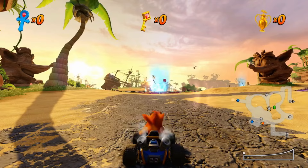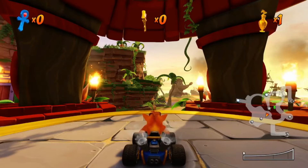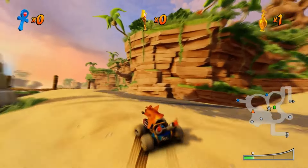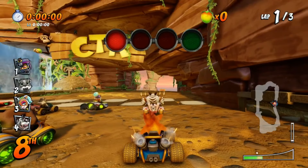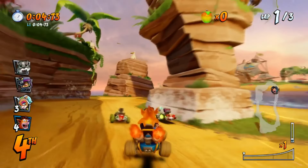As everyone expected, the Adventure Mode plays out pretty much identically to how it did in the original. You have hub worlds full of multiple race tracks, and your goal is to go around and win races to earn trophies. With enough trophies, you can challenge a boss, and if you beat them, you can enter the next hub world. It's the same deal as the original, and everything — hub worlds and tracks alike — are structured exactly how they were. It's pretty much one to one.